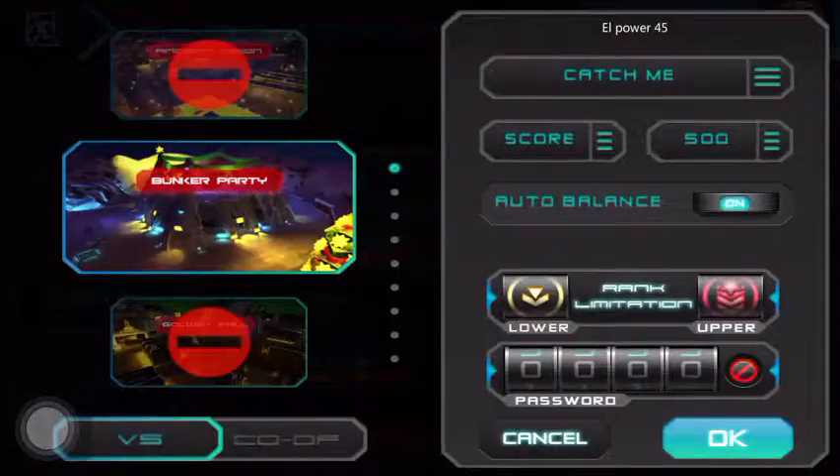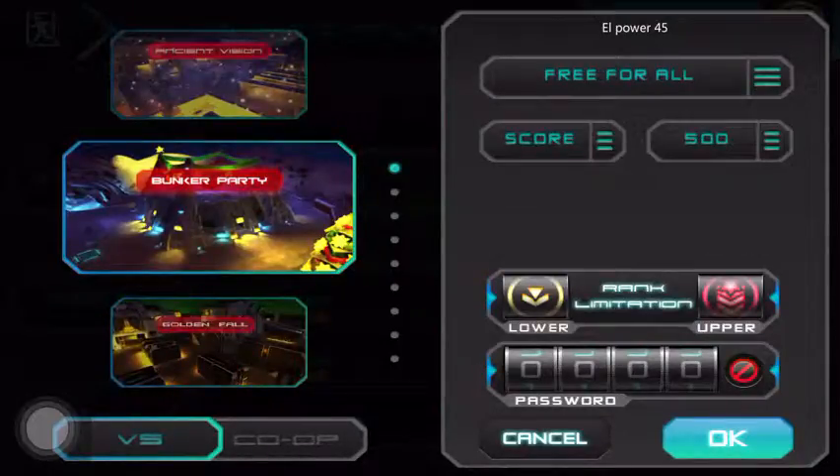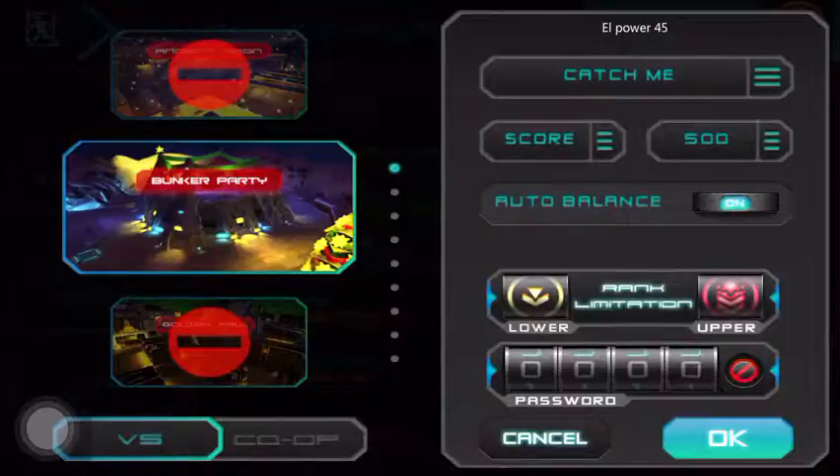When you create a world, you can choose a map if you've unlocked something. You can put a password if you don't want random people joining — for example, set the password to something like 11121111 and tell your friend only. You can also choose game modes like Team Deathmatch, Free For All, Capture the Flag, and more.